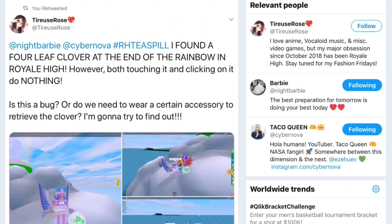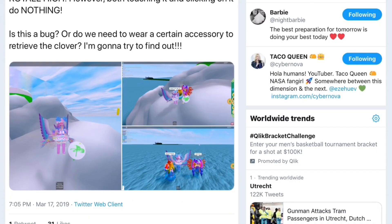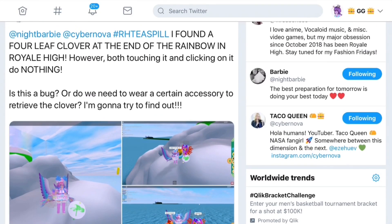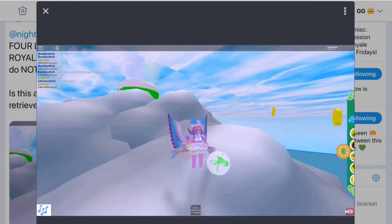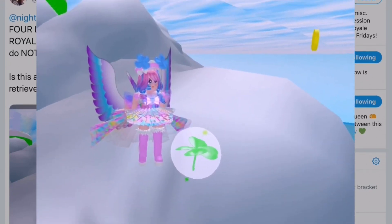Next we have a tweet from Tiru's Rose that says: 'Found a four-leaf clover at the end of the rainbow in Royal High, however after touching it I click on it and it does nothing. Is this a bug or do we need to wear a certain accessory to achieve the clover?' I think that's some really weird error because I'm pretty sure as soon as you go up to it you get the accessory.